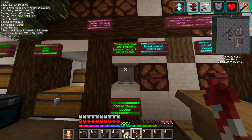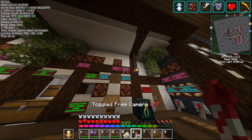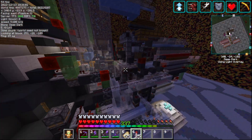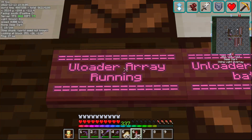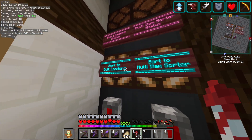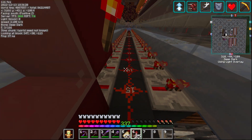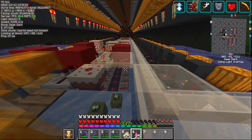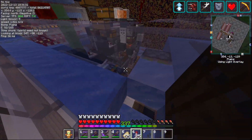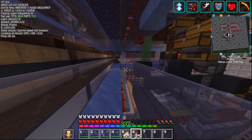There are little restocks for the shulker box and stuff for the dispensers in there. This light lets you know when the unloader has received the very first batch of items - kind of unnecessary but it's cool. It pings a little noteblock and lets you know when it starts. That light is on when the unloader array is on. Here you can choose what it sorts to: bulk, sort to loader, sort to multi-item sorter. If you turn these off it will lock these hoppers completely, even if the system detects items going through.